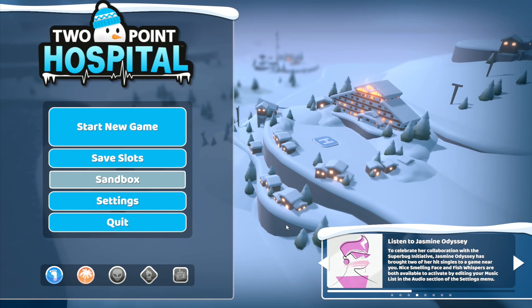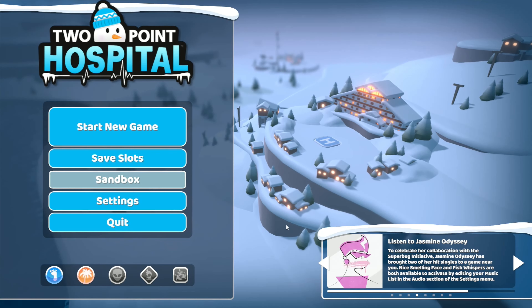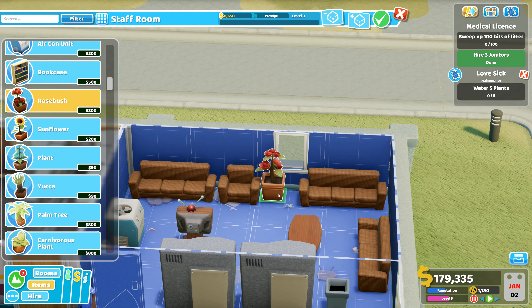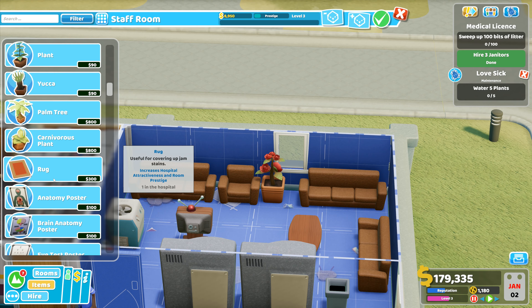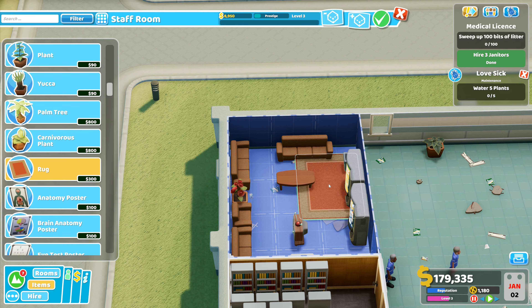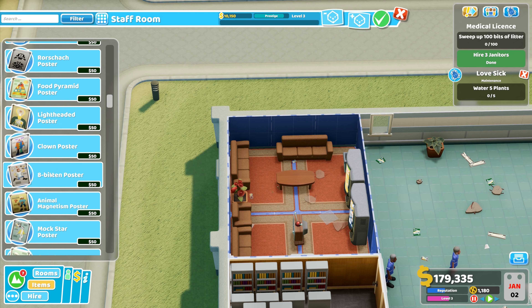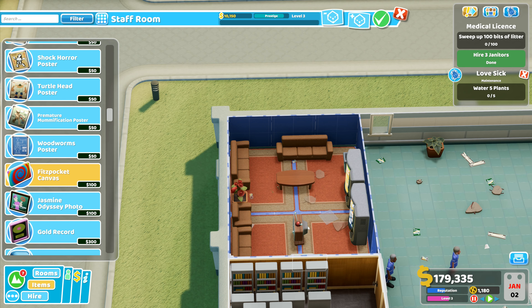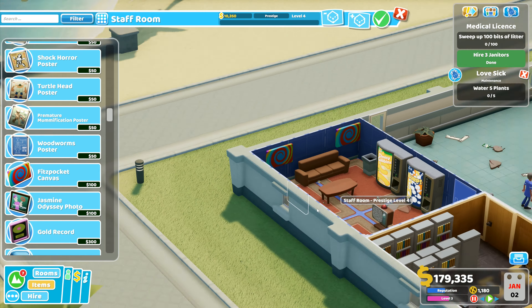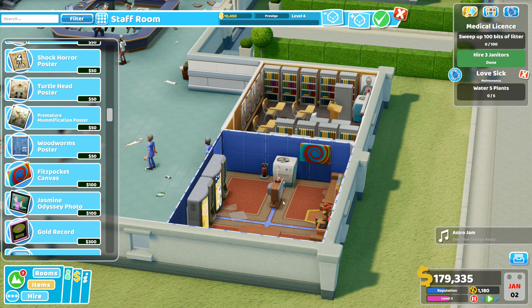Hey folks, it's Frithkar here - welcome back to Two Point Hospital. We've got just enough room to put a rosebush in there. We want some rugs on the floor; we've actually got room for four rugs. We'll put the normal pictures in and also some art on the walls for them to appreciate.